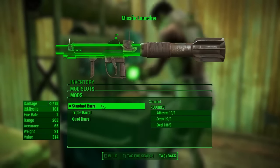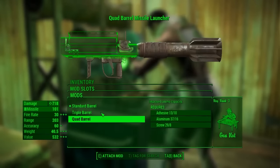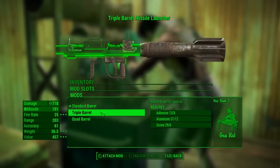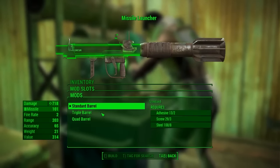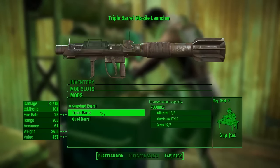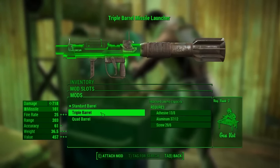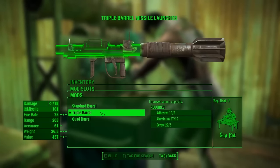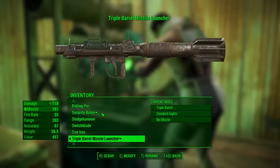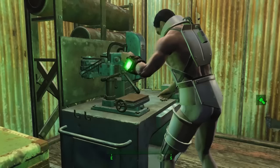There are three categories here. The first is barrels — you can go from the standard barrel to the triple or the quad barrel. This gives an increased fire rate, as you can see going from 2 to 25 to 30, it also makes accuracy go down very slightly, and the weight and value will go up. You're going to need adhesive, aluminium, and screws to upgrade them.